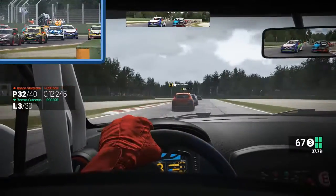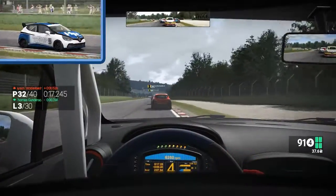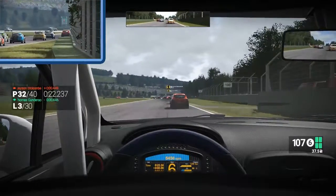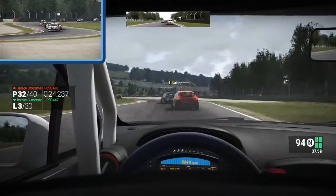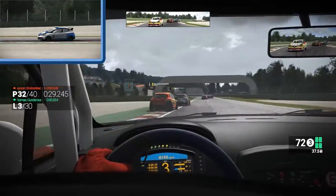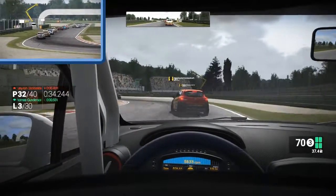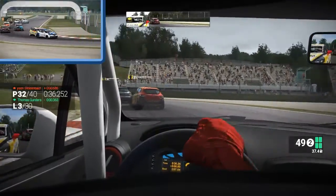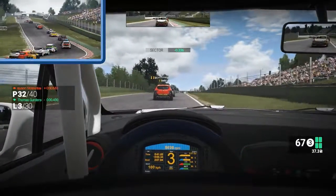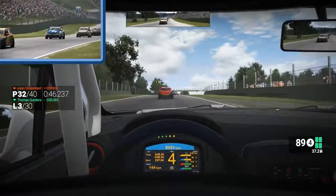I tried to squeeze the AI on the inside, couldn't quite get the exit there. As you can see the AI still clumps pretty much around the entire circuit. There's not much you can really do about that. Multi-class is about the only thing that gets rid of that, and multi-class just drastically changes their entire behavior pattern — they become much less aggressive, much more docile. Multi-class is where the AI seems to be best.